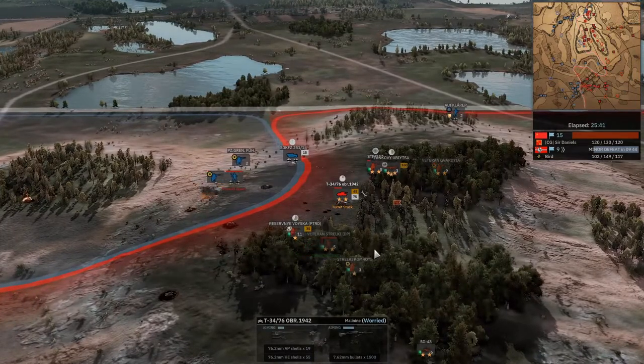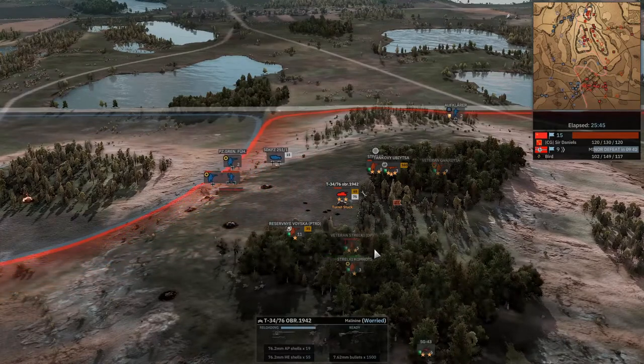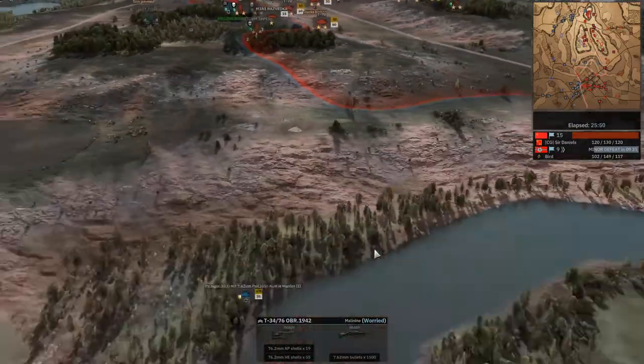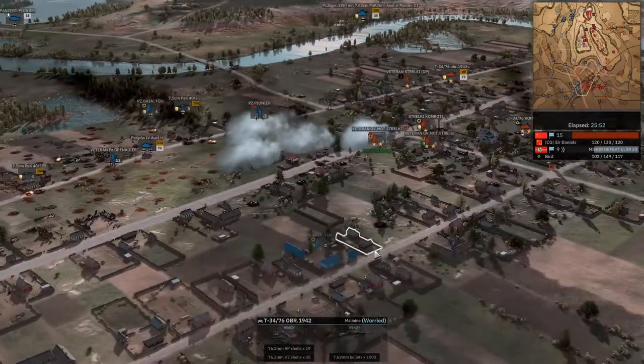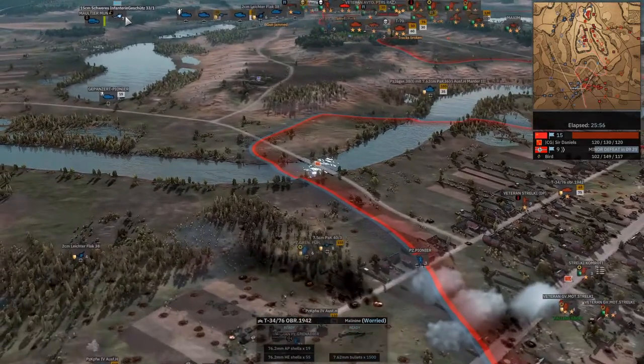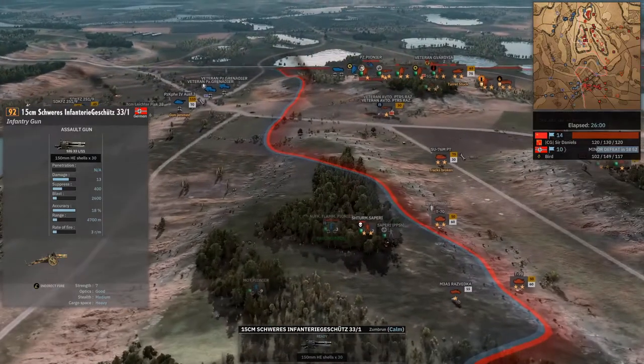I mean, you do have the half-tracks to be fair, which is quite nice. But with all the anti-tank rifles, it does negate their use a bit. Yep. And as that P4 goes down, this entire push falls back. At Northern Forest, unless he gets a big off-map artillery strike — even just one more mortar half-track — it's really too much. Just trying to route out — Sir Daniels just has a lovely position in that forest.